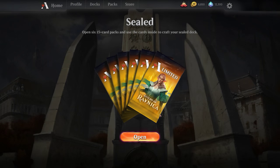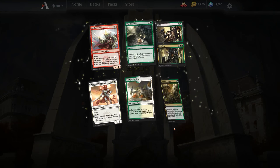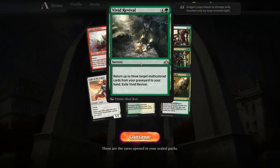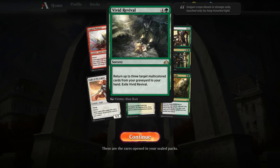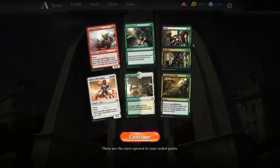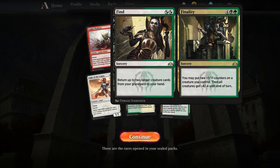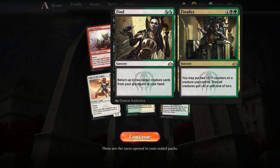We're going to pop this 2,000 and see what we get. As far as the rares go, Legion Warboss is really good. Vivid Revival is really whatever — not any kind of power I'm worried about. Find and Finality is pretty decent: return 2 target creature cards from your graveyard to your hand, put two +1/+1 counters on a creature you control, then all creatures get -4/-4 till end of turn. There is a world where we run this in Sealed.